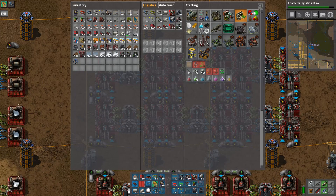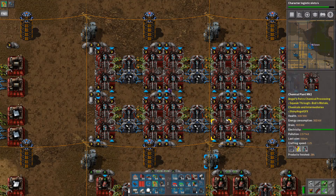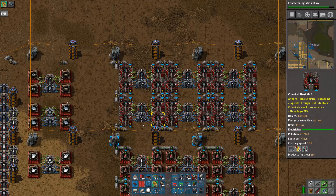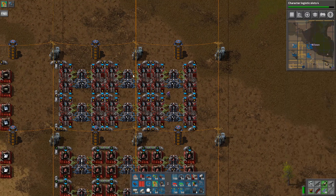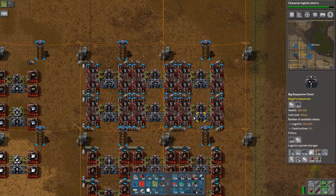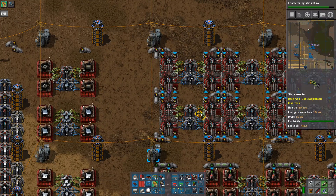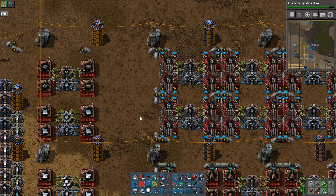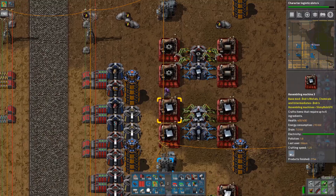Once I get later on I can easily redo this once I have beacons and modules. So this is for the early and mid game. When I really get to late game and want to crank it up, I have to redesign this, but that's not a problem. The inputs and outputs should still remain the same.